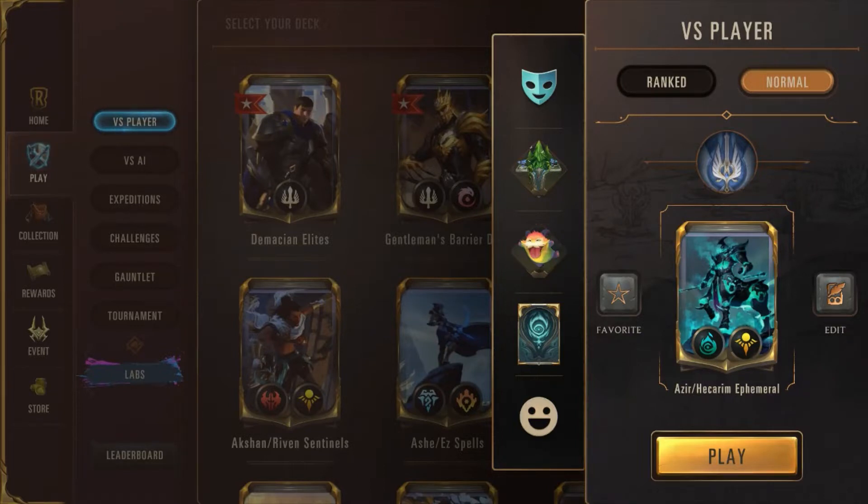This is Azir Hecarim Ephemeral. This deck is actually really well suited to the current metagame, given that you tend to not have a board at all times, which means your opponent's removal options — things like Avalanche — don't really do a lot to this deck because of how many units you have waiting in the wings that your opponent can't respond to right up until you declare an attack and then everyone goes in and does damage.